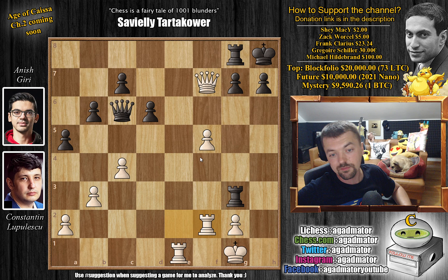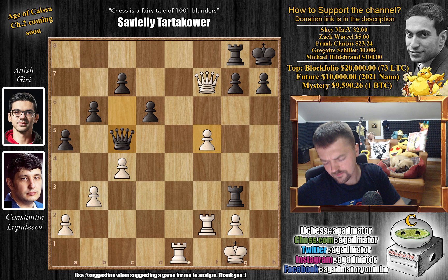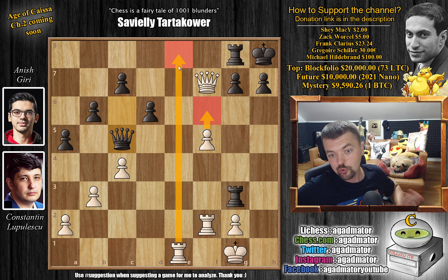Giri wants more than a draw, so Rook to F2 now. It's a crazy position, and Giri does not have any great moves. He played Queen to C5, and this move comes with a very neat trick — it kind of prevents White from pushing F6 and prevents most of the things White can do. So this is a great position for you to pause the video and try to find basically the only move that allows White to win the game, while I give you a couple of seconds.